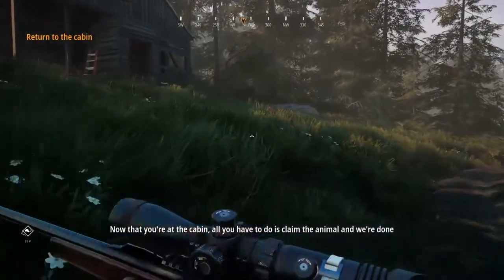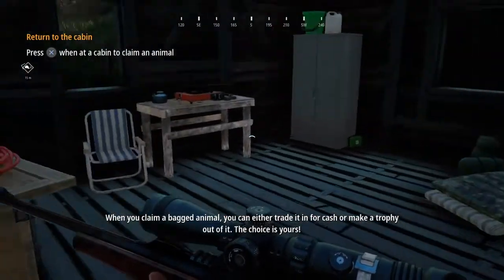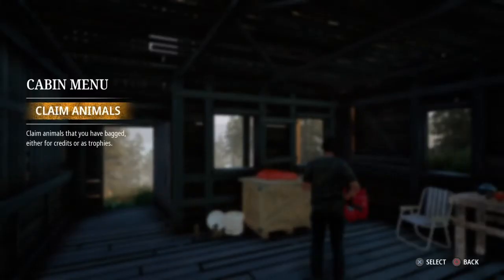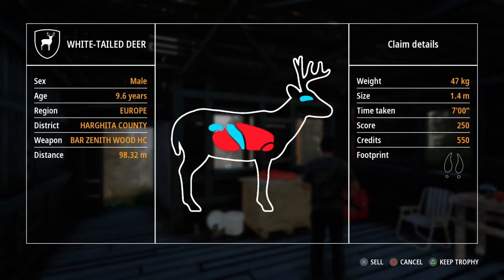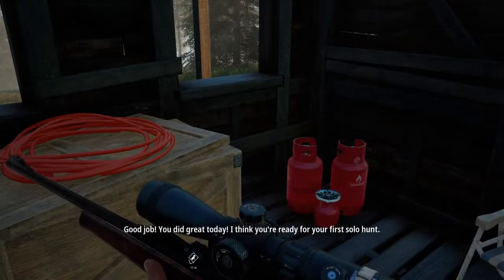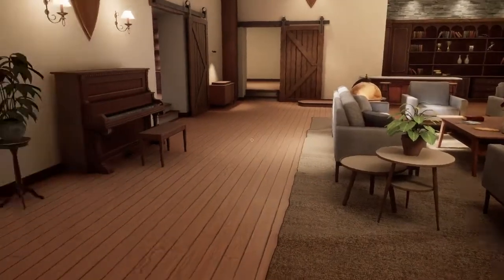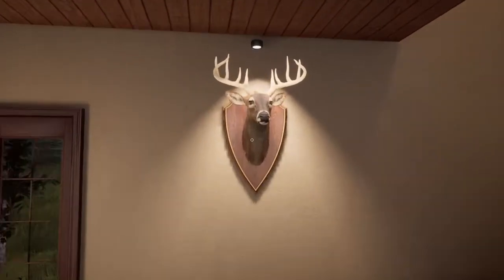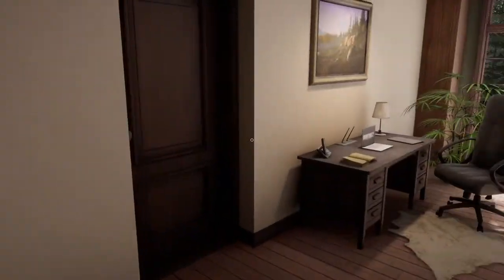Now that you're at the cabin, all you have to do is claim the animal. When you claim a bagged animal, you can either trade it in for cash or make a trophy out of it — the choice is yours. In this case, we're going to claim it, keep the trophy, not sell it. Here's the lounge, and here's the trophy you've got. That's why I said to do the tutorial.